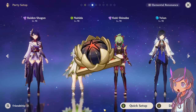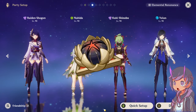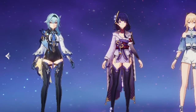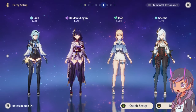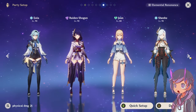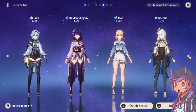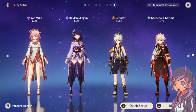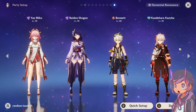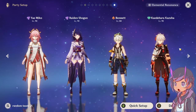You can also run Raiden on four-piece Gilded Dreams as an EM off-field or on-field damage dealer, which is pretty fun. Yolan and Raiden are a really nice combo — Raiden lets Yolan proc Superconduct pretty consistently and provides energy recharge for Yolan's burst. And for memes, running four Archons at once, because why not? And of course, if you're a fan of Abyss teams, that team also works perfectly fine.